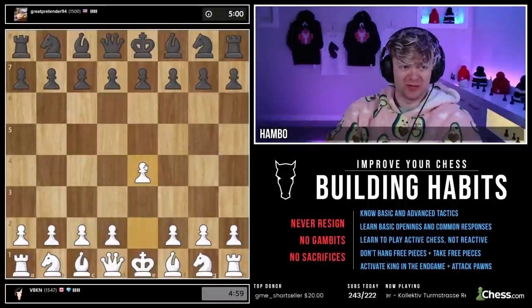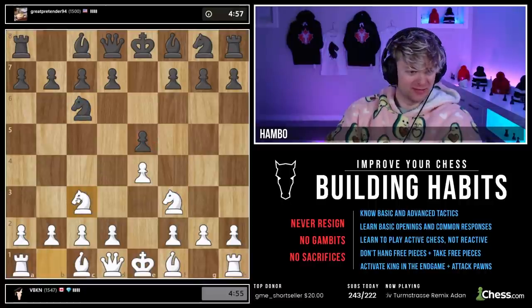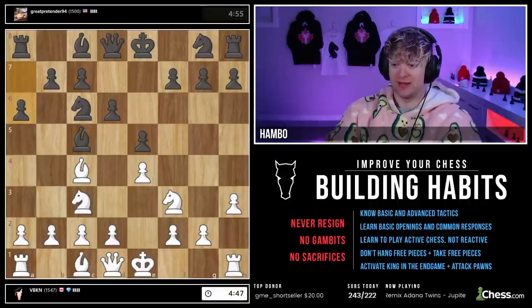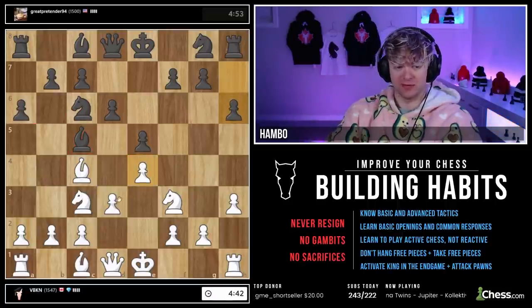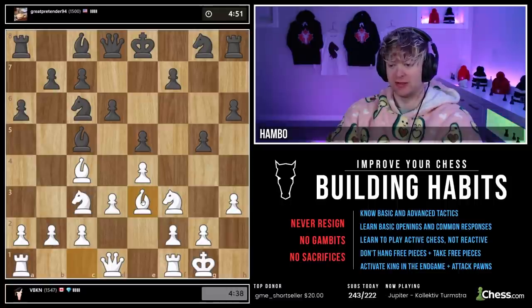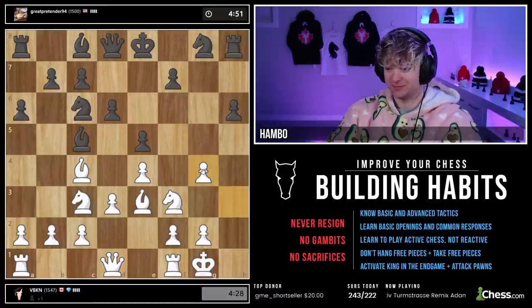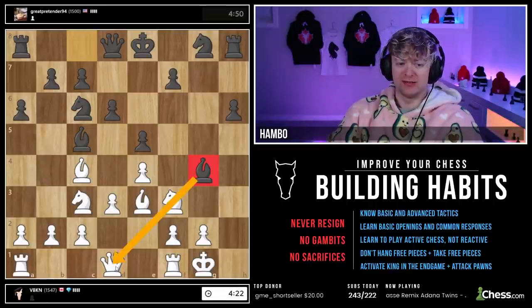E4 and f3 — same opening from me, should be no surprises here. Bishop g4 — let's stop that. He goes a6. I can't play d4, he's got that covered. So we're going to play this. He goes h6 — we're going to castle. What's next? Of course it is bishop to e3. G3 — and whoa. G4, ultra aggressive. Let's take that. Takes back. Some issues here — he has a pin on our knight.